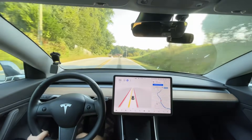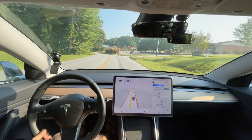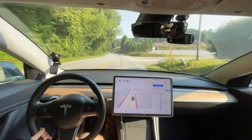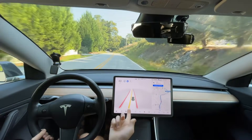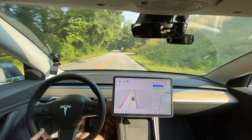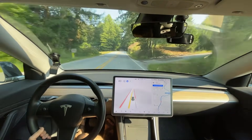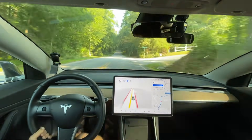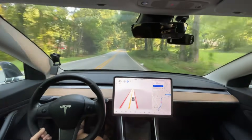Speed limits and routing mapping data are what I want to see improve next. I want it to be able to read the speed limit sign up ahead and start speeding up or slowing down based on my offset from the sign. That would make the driving experience much more pleasant. I think that's a relatively easy fix they could go ahead and do now. The routing issue is an AI issue.